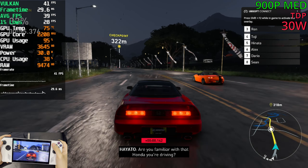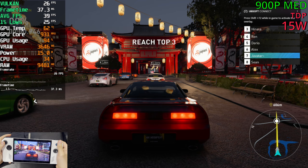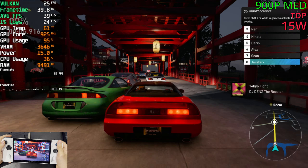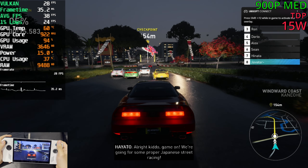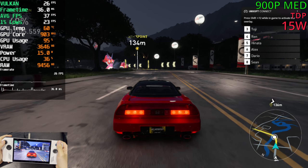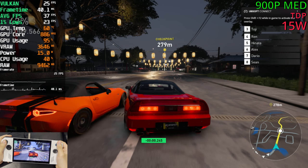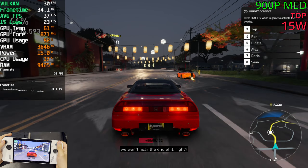Let's try 15 watts and see how we go with that. Playing at 15 watts — it is 26fps. Not so good, is it? I think 720p is the way to go for 15 watts. In the mid-20s, the game does stutter a bit more than before, and overall the game does feel more sluggish as well. It can be playable for some, but not ideal at all for a racing game.